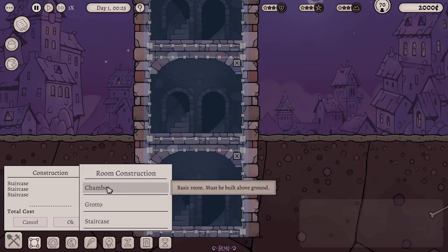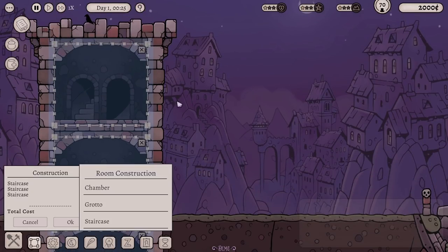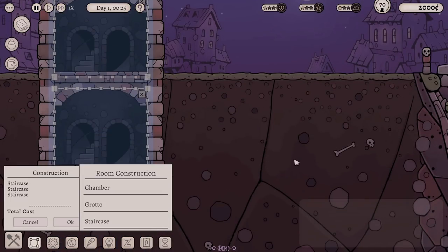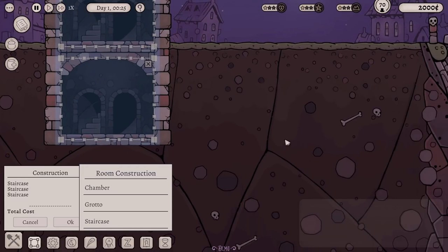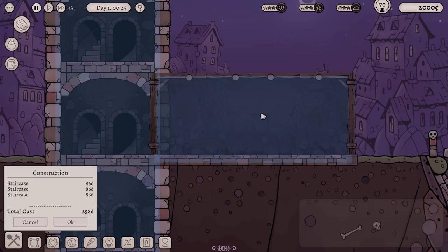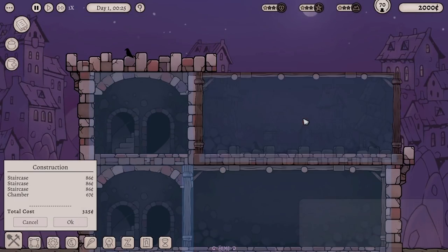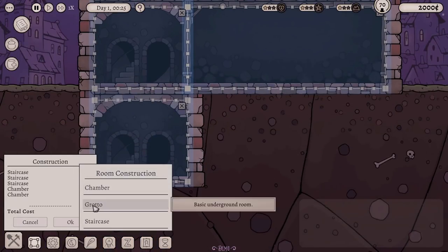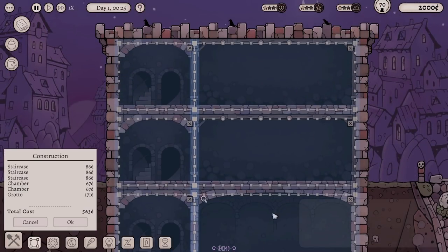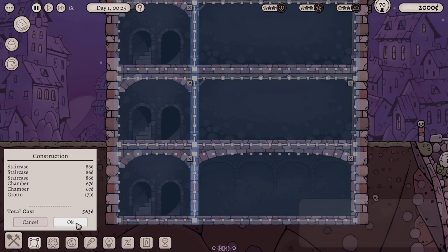A chamber is a basic room that must be built above ground. I'm thinking a main chamber just here for our shop front — some shelves, a little payment counter. Then up here a room where our staff can rest, with chairs and a fireplace. And down here is where we actually make the potions, in a grotto underground — that just seems right. We'll put the chamber there, another chamber up here, and a grotto down here. That's about a quarter of our money gone on just building the basics, but let's confirm it.